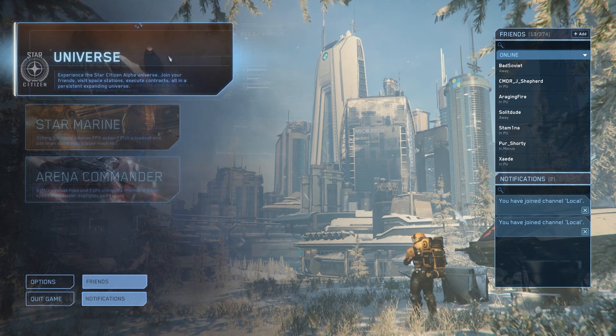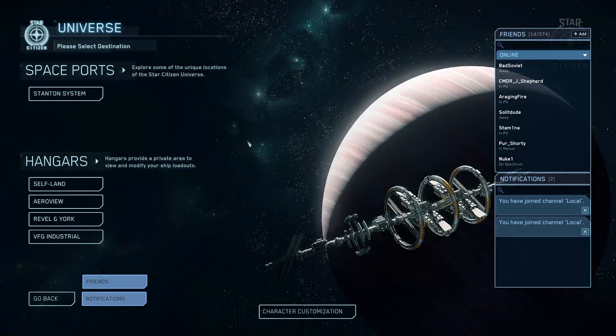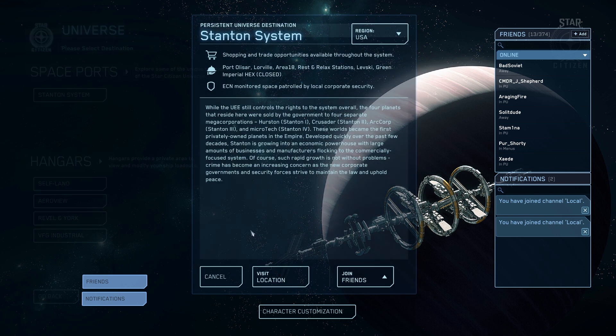If you're a new user, your experience will be a little different. Normally you'll hit Universe and have a bunch of different areas you can spawn into — you'll have Area 18, Microtech, Loreville. You have different planets you can start on. For me, my last logout was in Microtech, New Babbage. When you click Stanton System and Visit Location, you'll be going in there.